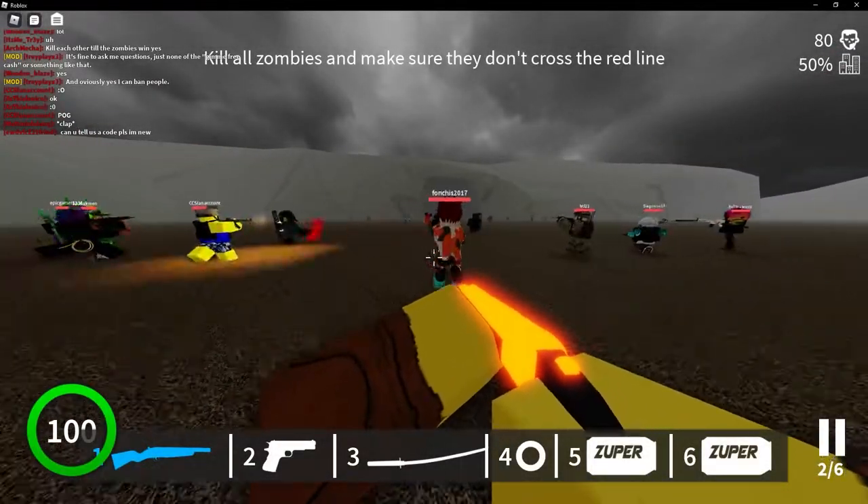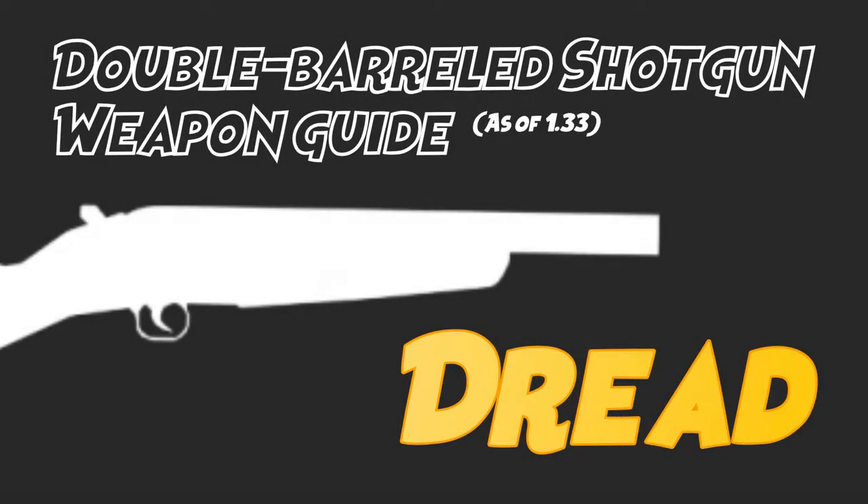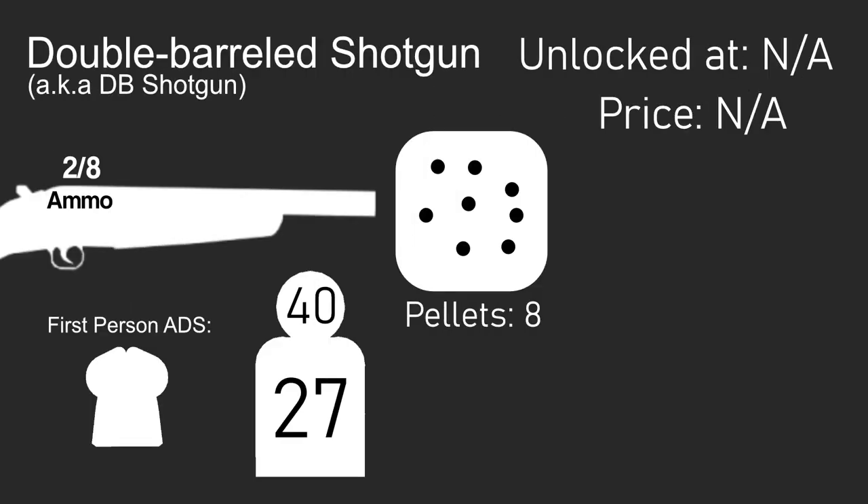Eight pellets, two shells, and two smoking barrels. The double-barreled shotgun is one of the first weapons you immediately unlock alongside the M1911 when you first join, and for a beginner's weapon it suits the player very well, along with a little secret. Let's talk about the pros and cons of the DB shotgun.